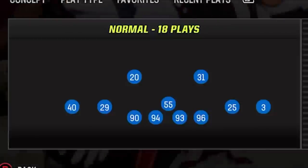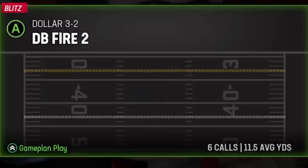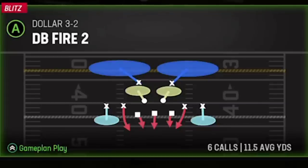In the second defensive series, I dug a little deeper since my opponent was mostly passing the entire drive and found a familiar formation — the 3-2 dollar. The play I'm going to show you is the DB Fire 2. This was one of the best defenses in the entire game last year, and it's still one of the best pass defenses in the game. I'm going to show you a really good blitz out of this and another play later in the video.